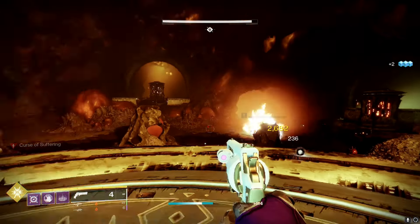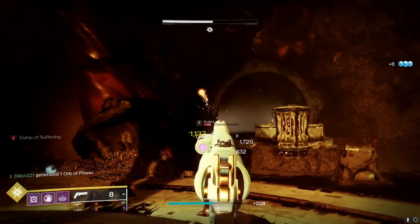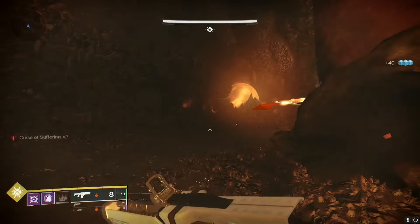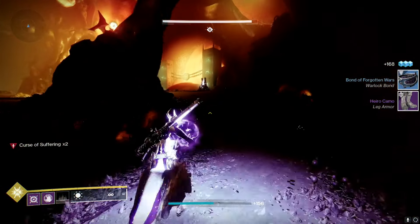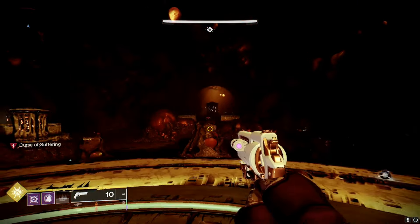You have to stand on the plate — if you don't, you will wipe because of the Curse of Suffering. You don't have to immediately rush; you have a little time, but you want to clear out enemies. This is where Devour is going to be so clutch. A knight spawns on the left, so you go over, kill him, he drops an orb, you grab it, run it all the way back, and dunk it.